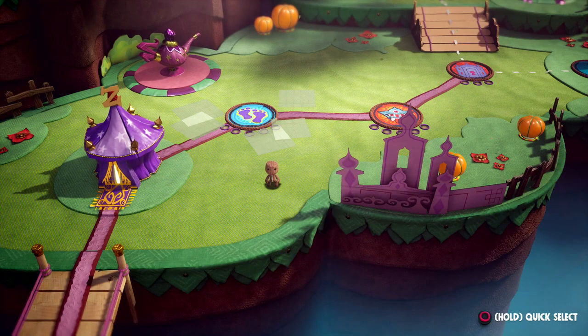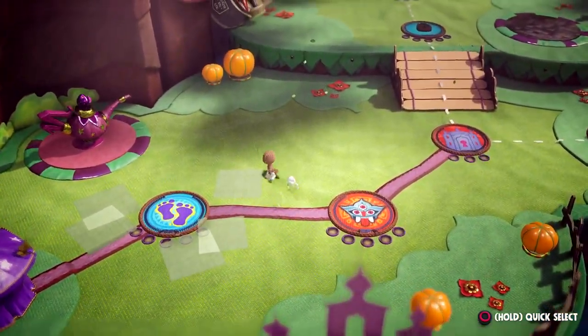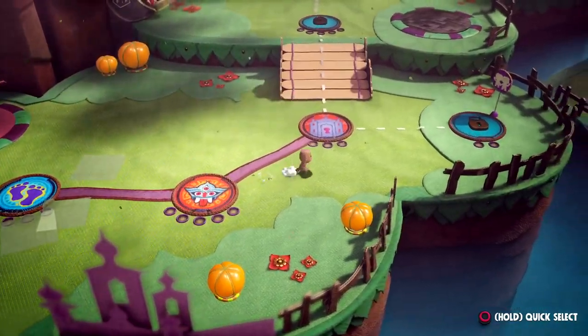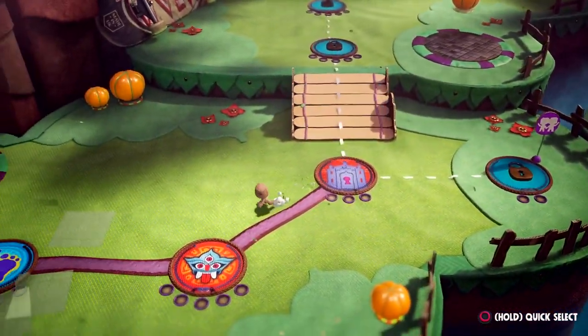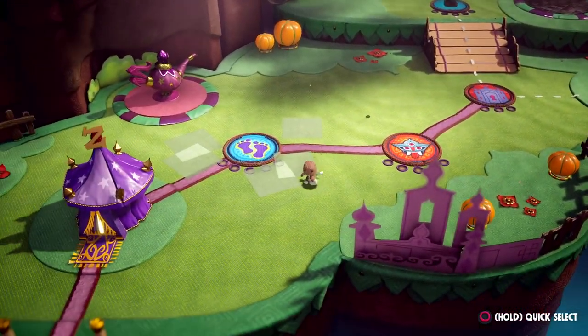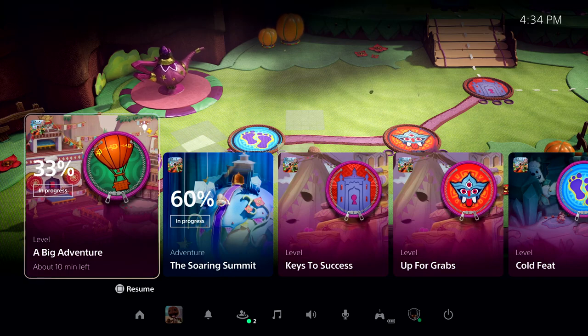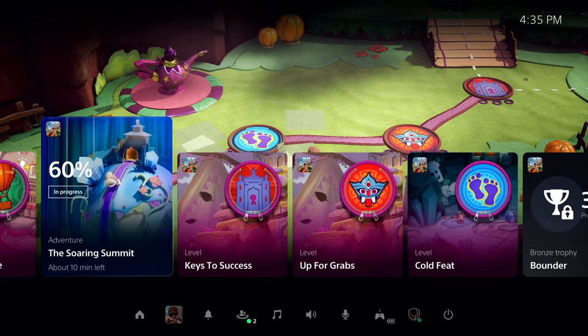With a tap of the PlayStation button, I'm back to playing the game. Sackboy: A Big Adventure is packed with things to discover, and each level represents one type of activity I can play, many of which I can go back to later to discover more. I tap the PlayStation button to bring up the Control Center again, and I can see a number of available activities, both active and suggested by the system.